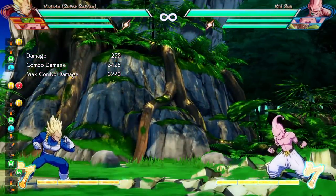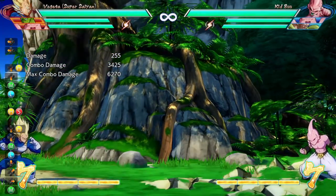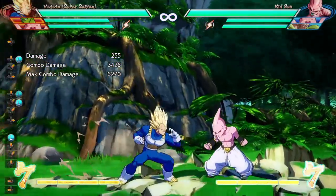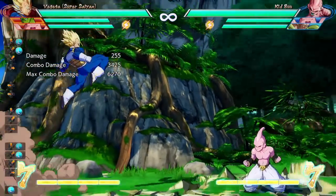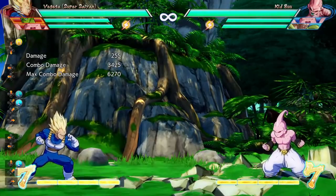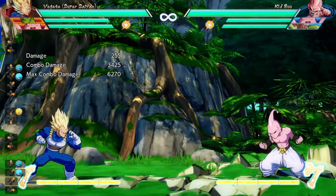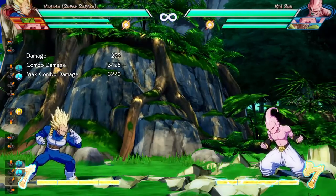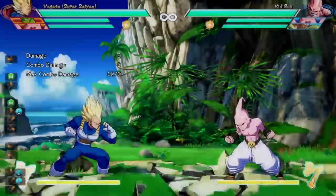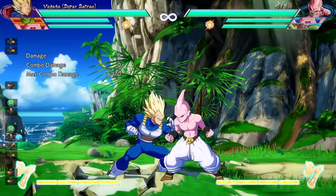After that last down heavy attack, this is probably the hardest part of the combo. You're gonna immediately jump up-forward light attack — so as soon as that last down heavy attack hits, you're gonna do up-forward light attack, then light attack into medium attack. The key is to do it as soon as the down heavy attack lands.